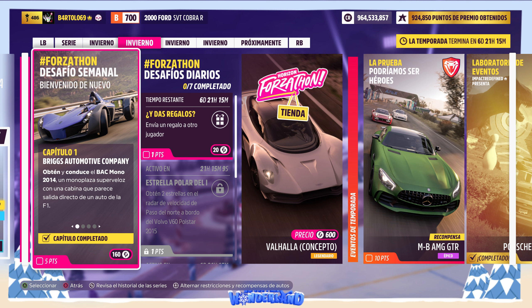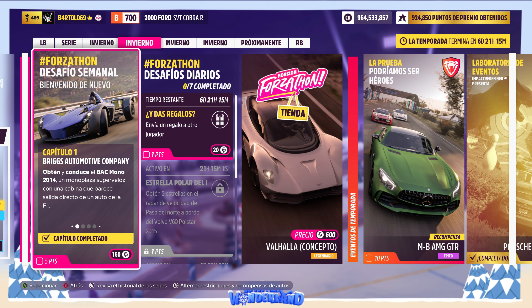El desafío se llama Bienvenido de nuevo y hay cuatro capítulos que hacer en orden. El primero se llama Bricks Automotive Company y dice que consigamos un Backmono del 2014. Fácil. Capítulo 2: Auto de carreras para las carreteras. Hay que obtener tres habilidades de velocidades geniales. No hay velocidades geniales aquí, son traducciones raras para algunos. Genial no me suena a mí.